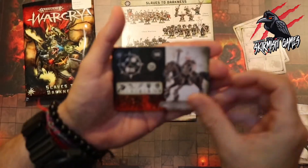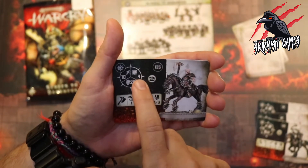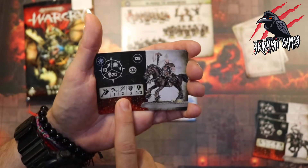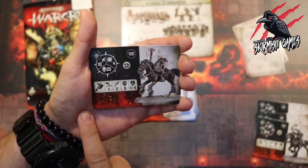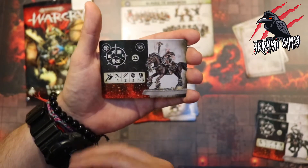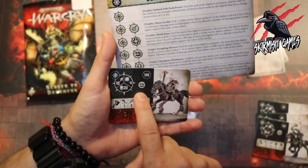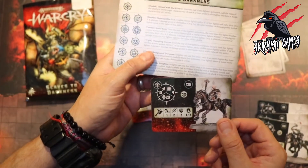We get another Chaos Marauder Horseman, this time five extra points at 125. We're getting a little bit extra toughness because of the shield but the same movement 10 and 20 damage. With the axe weapon it's a range of one, only two attacks, strength three dealing one to three. So for the extra five points you're getting extra toughness. Ability-wise we're only going to get Imbued with Dark Power on a double, and the mounted rune mark means they can't climb.